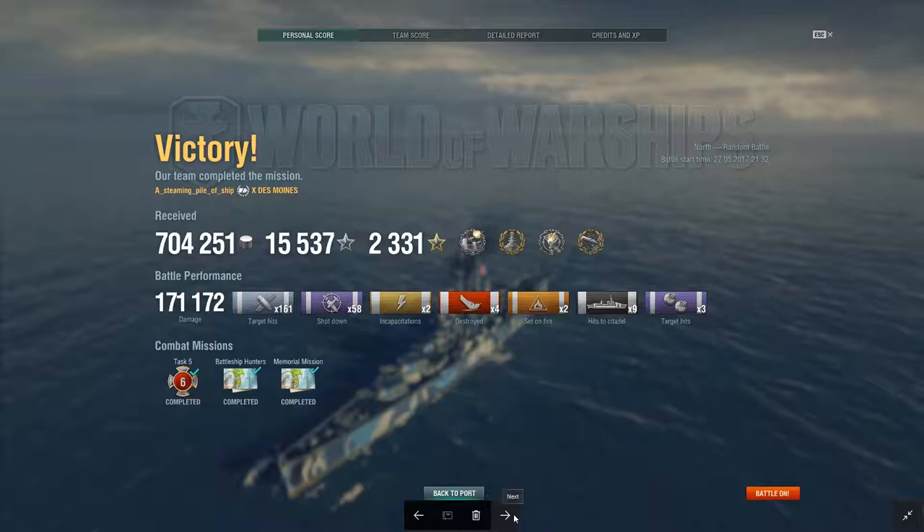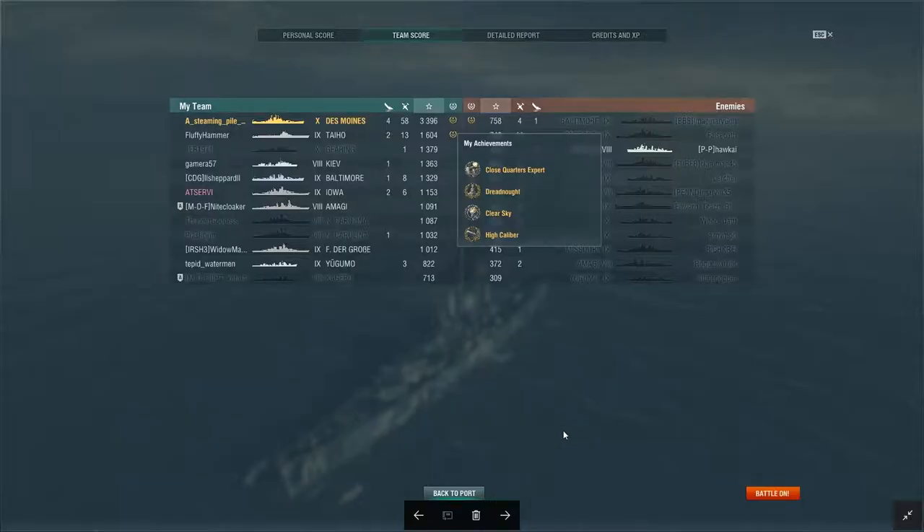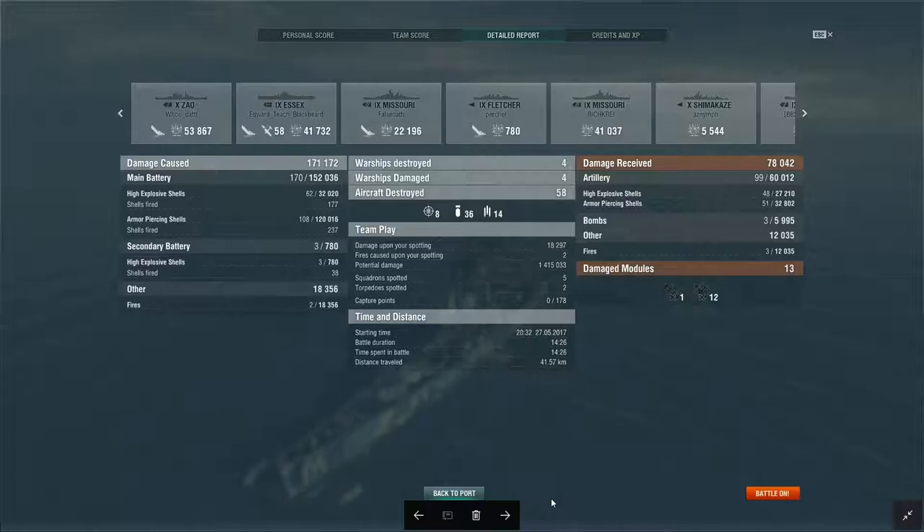We got High Caliber, Clear Skies, Dreadnought, and amusingly a Close Quarters Expert for killing that very weak enemy destroyer near the end — top of the team. It's not as surprising to get huge experience numbers in the Des Moines — I got 3,396 base experience. Apparently there is a modifier that allows you to get much more experience per battle than in a normal ship. Close Quarters Expert, Dreadnought, Clear Sky, and High Caliber were among the achievements we got.